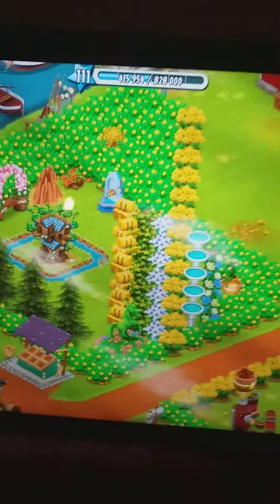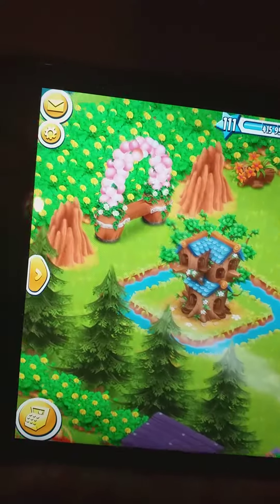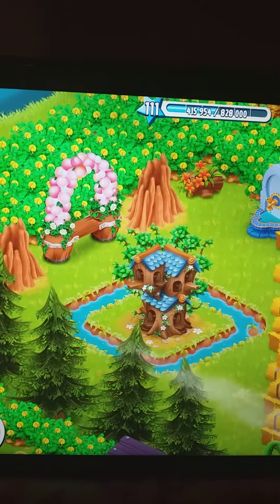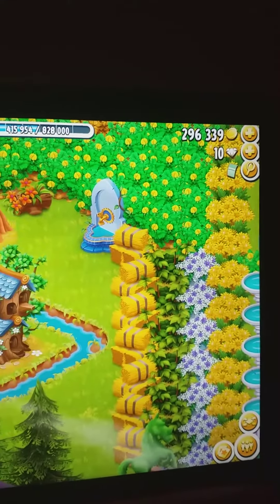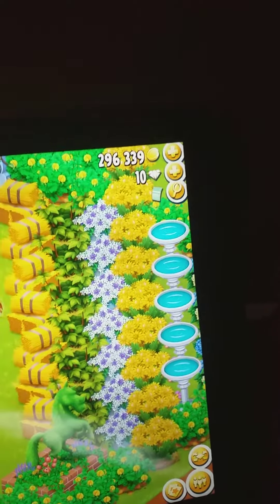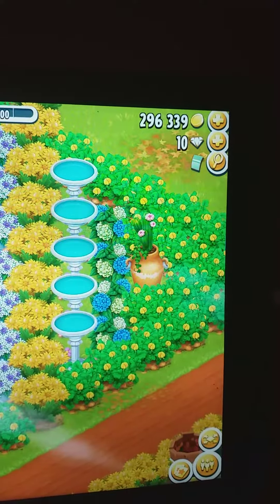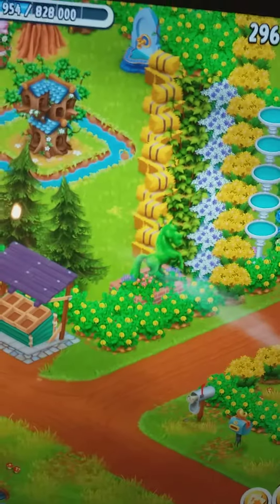I am happy with this design — it's my own design and no one else's. I like the detail: there's water with a mini island, a small cool balloon bench, a dripping fountain, loads of hay, some bushes, some flowers, a beehive, and in the corner there is a topiary horse.